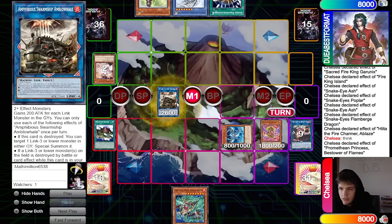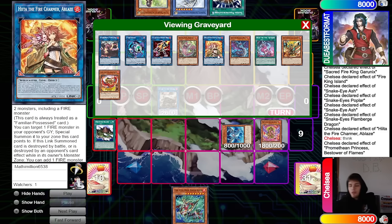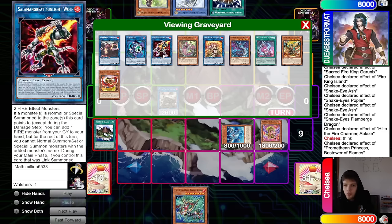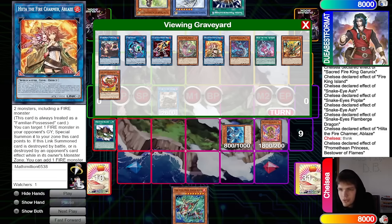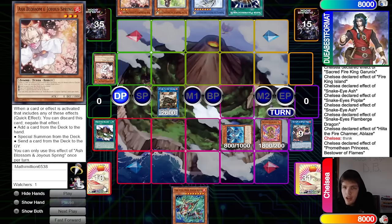Go up into Princess, then Princess effect brings out Arvata from the graveyard. Link off into Whale, then pass turn. That does make you question — why go into Hiita? Couldn't we have done this without Hiita? We turned like two monsters into Hiita to make Sunlight Wolf, so we really had the same amount of bodies. It didn't really change anything besides going through Hiita.